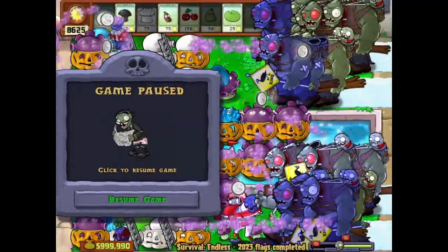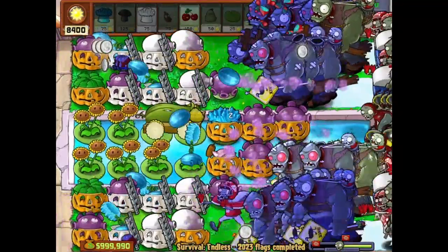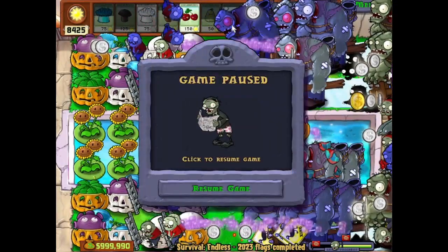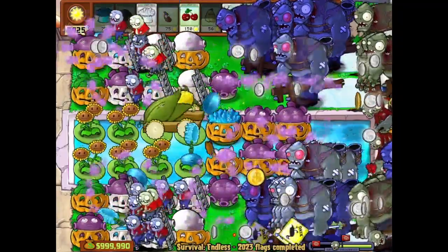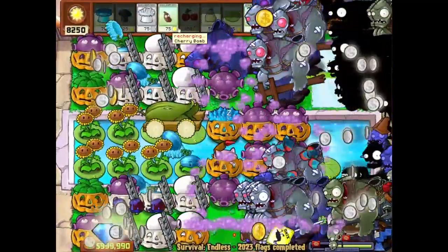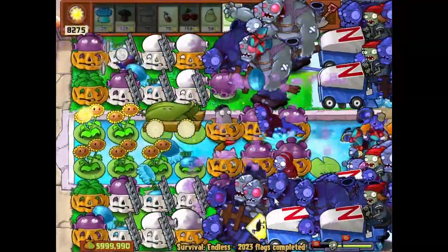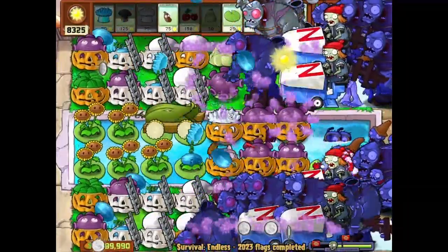Squash here. Now the cob has recharged, so next wave we can use Doom. When using Doom, be careful to plant it quickly, otherwise snorkel zombies are just going to eat it. First find a spot for cherry bomb — just be sure you have a spot for cherry bomb before launching the cob, otherwise when you launch the cob and suddenly realize you have no spot for cherry bomb, that's going to be bad. These gigas, I still need to bomb them; the squash is ready so just squash them.